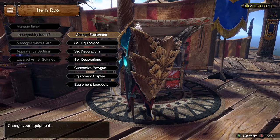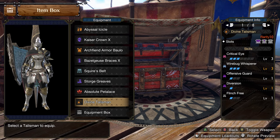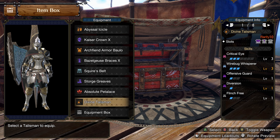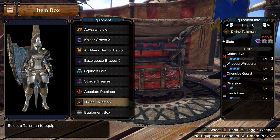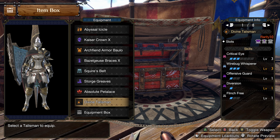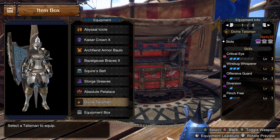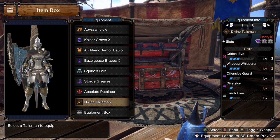The talisman this time — even though it's crazy because I'm on PC — is probably one of the more accessible talismans to make a build like this. The only thing you'd really need here is CritEye and a level 2 deco slot. 3 CritEye, level 2 deco, level 1 deco would probably be ideal. But as long as you have some CritEye and at least a level 2 slot, you're good. Whatever other skills you can fit in — Evade Window, Evade Extender, Offensive Guard — that's all up to you.